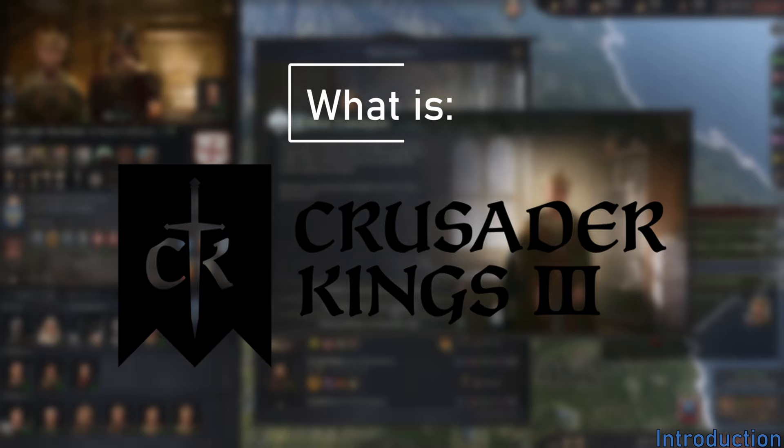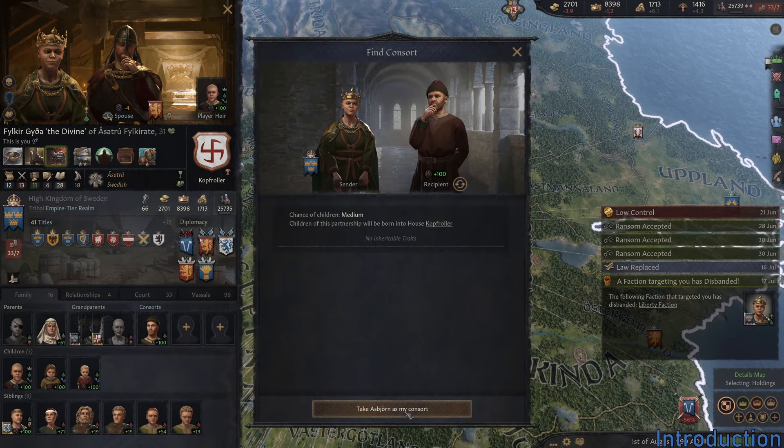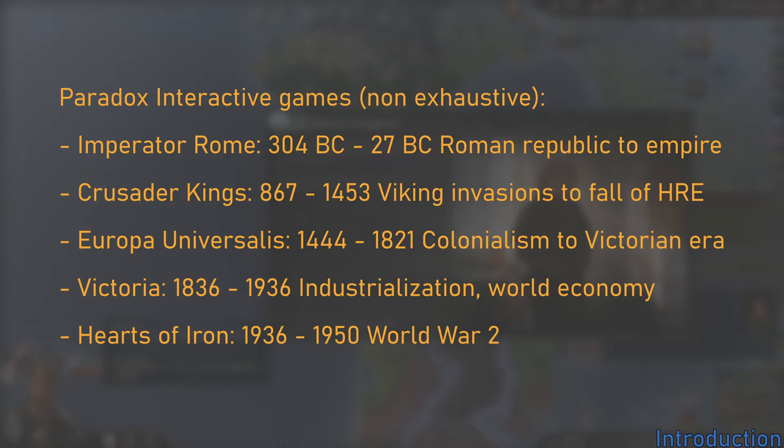At their core, the games all work the same way. They take an interesting time in human history and combine it with rich game mechanics that are quite intertwined, providing a sandbox where interesting things can happen. These games cover almost 2,300 years of human history, beginning with the Roman Republic and ending in the Second World War.